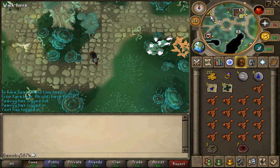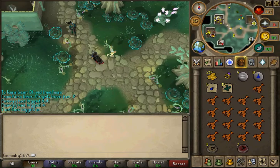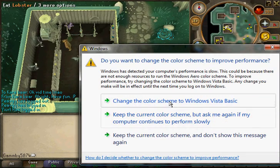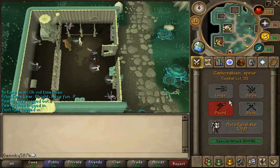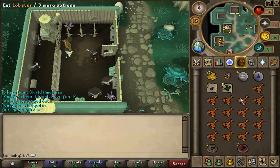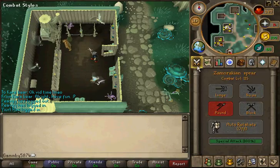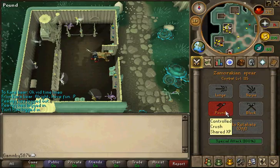There's no special Slayer task item you need to kill them. They'll require quite a few trips because of food, but it's one of those tasks where it's kind of worth it because of all the charms you'll be getting. They also drop Mist Runes, which will add up — those combination runes are kind of good to have.